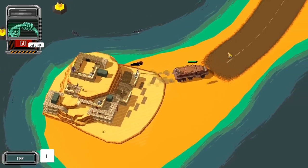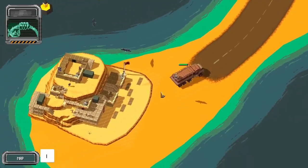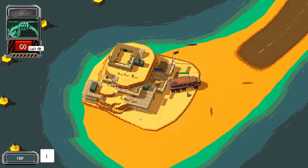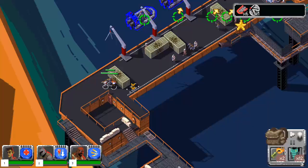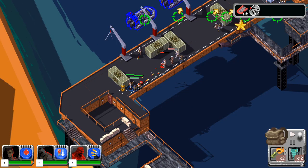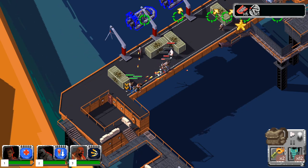As with any real-time tactics game, you can and must pause combat when things start to get out of control. In Dog Duty this is called a reality check. Once you complete the introductory mission, you'll need to clear out Dog Duty's three islands to unlock the central city and confront the final boss.